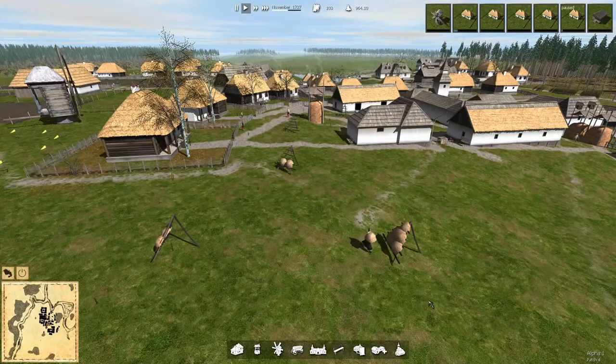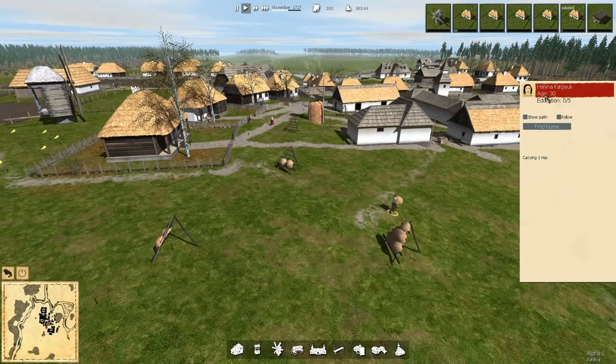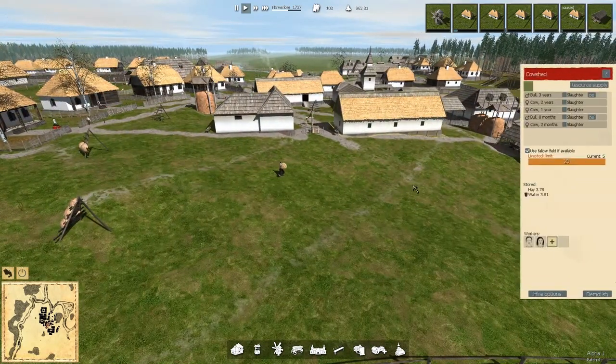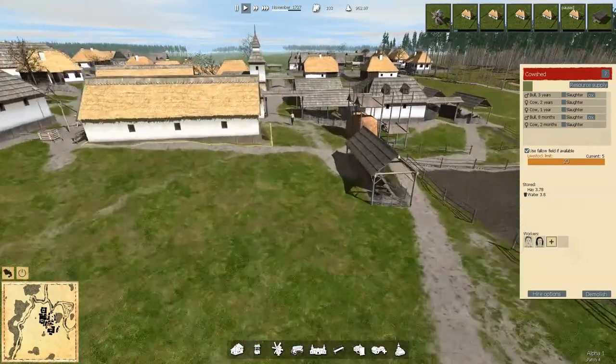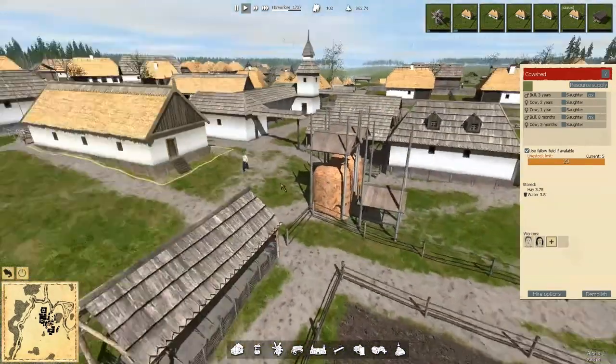Hey folks, this is Noble Rambler and welcome back to Ostrov, where we've got Helena here bringing hay over to — I assume that one. You don't work there — where are you going? You're gonna load these up.